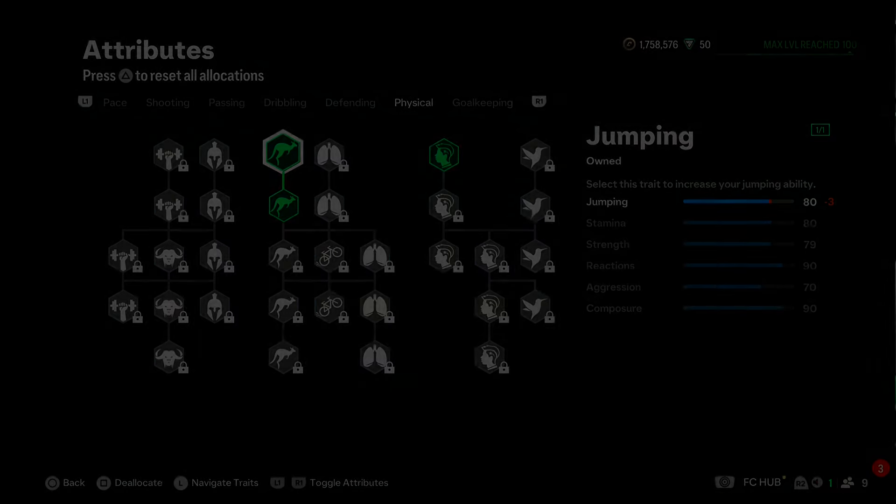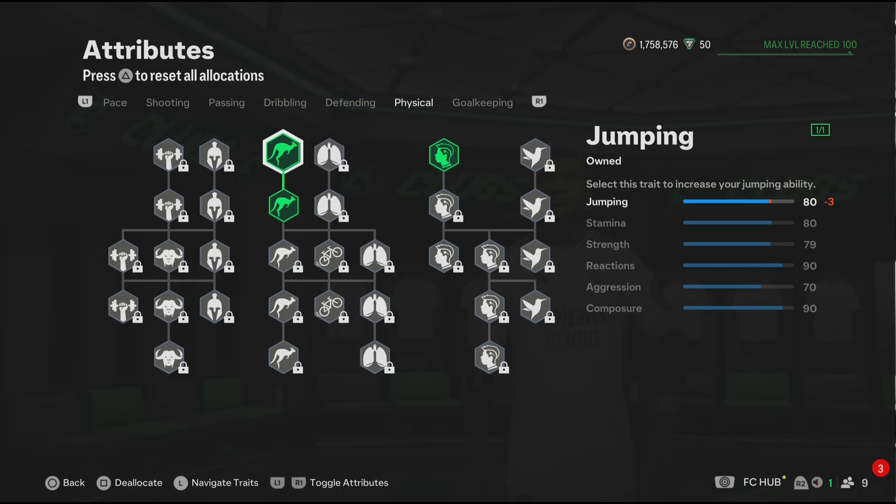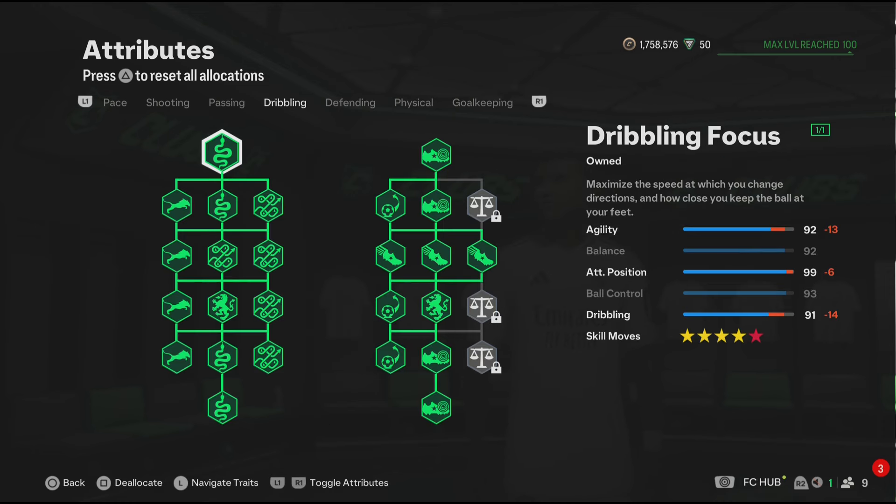Now let's go to the blueprints. For the physical, these physical attributes are looking good. And let's not forget, these attributes in the physical section will get boosted even more because we do have a few physical play styles. Now for defending, skip it.